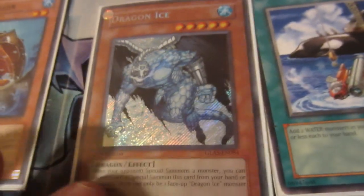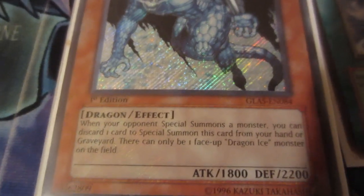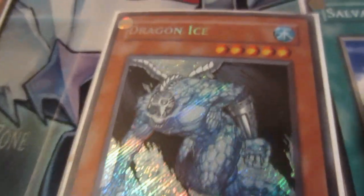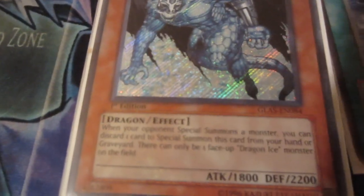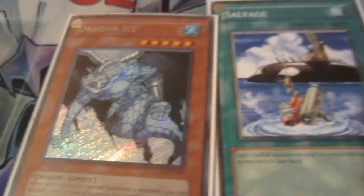Over here we have what's called an effect monster. You can tell it's an effect monster because it'll say 'effect' next to its type. The attribute is water, and we know the other one is dark. There are six attributes in the game. We can also tell that this is a five-star monster, meaning we can't just normal summon it — but since it has an effect, we can special summon it, which we'll go into in a moment.